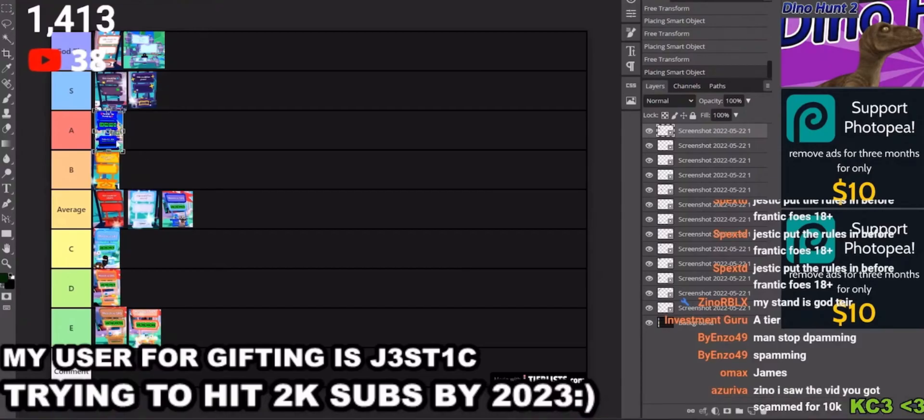In god tier we have the candy booth and the one-mil booth. In S tier we have glitch and starry. In A tier we have the 100k, and B we have flames. In average we have ruby, cloud, and 10k. In C tier we have the ice booth, in D tier we have the basic one, and in E tier we have the normal basic one and the trash lemonade. Do you guys agree with this tier list? It's me, Carmen Winsted — thank you for watching the video.